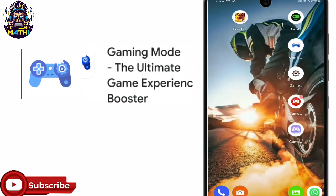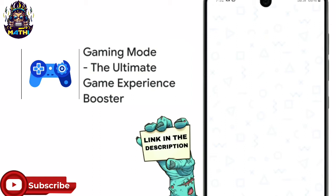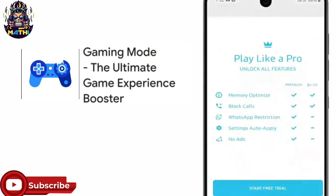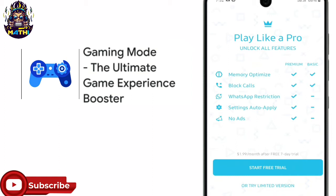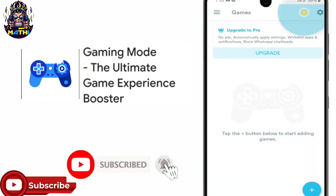Next is gaming mode. In second place it is a super app. If you want to use the app, you can use the interface. You can try the limited version. You can use the app and add games.